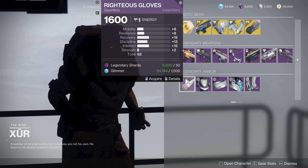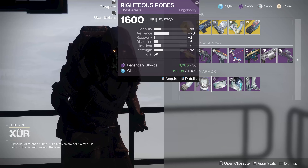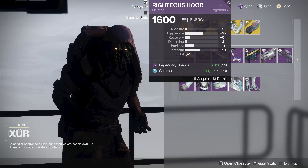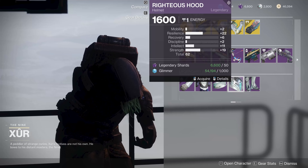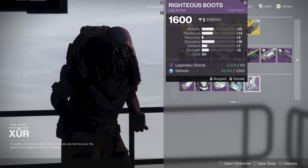For the Warlock, you've got two you can skip and two that are okay. 62 with a decent amount of recovery, discipline, and intellect — not bad. 59 you can skip. But a 62 with high resilience, a little bit of recovery and some strength — depending on the build, the resilience may help you. And then finally a 63, just too much mobility, you can skip this one.